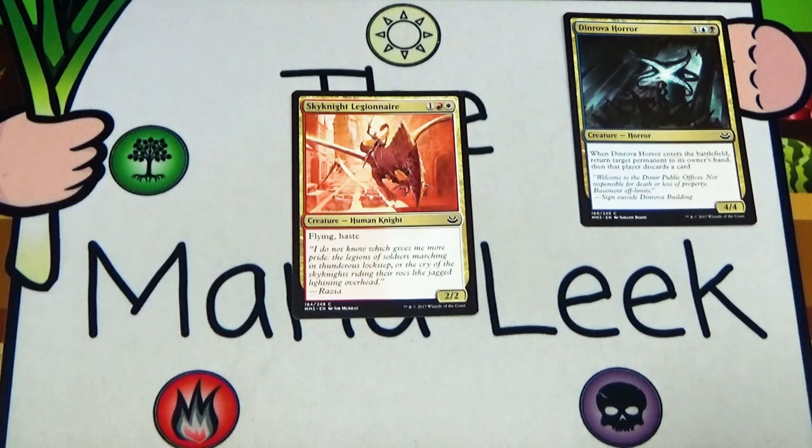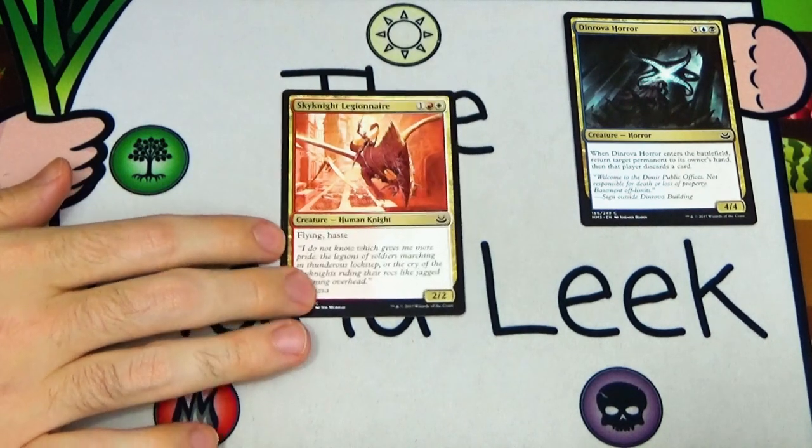Up next is Sky Knight Legionnaire — one red white for a 2/2 Human Knight creature with flying and haste. It's great if you're in red-white, nice and aggressive and evasive, but a little bit far from a first pick.